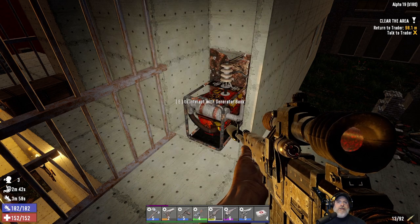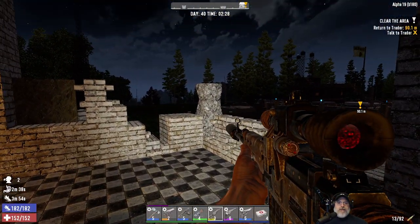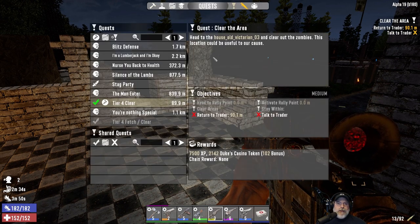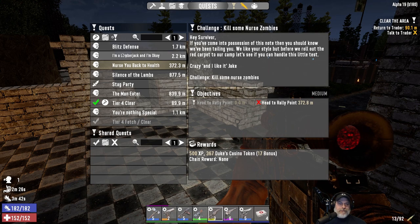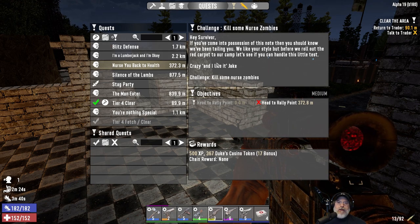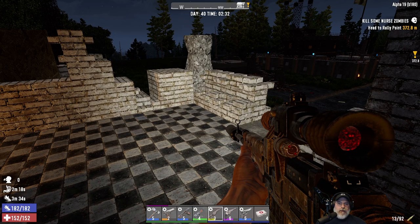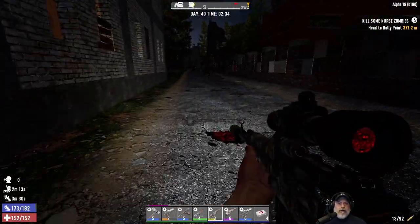We're pretty much full on gas too, so we're good to go there. Let's go ahead and do these little side quests. I don't normally do these quests, but I figured — what the hell, we got an auto shotgun, what could possibly go wrong? We're going to try these. This looks like the closest one — 'A Nurse Back to Health.' Kill some nurse zombies. Let's make this the active quest and do these in the order they are near us.